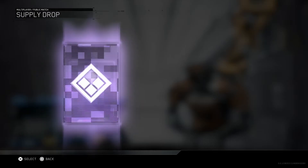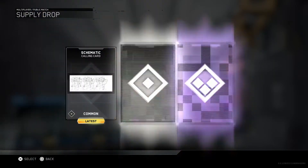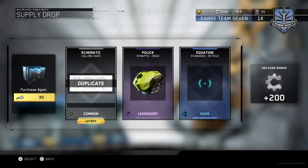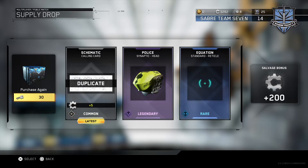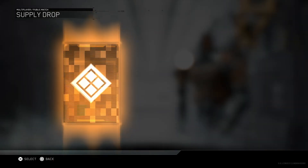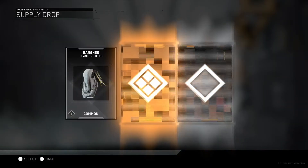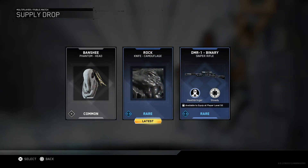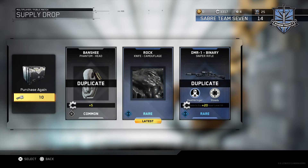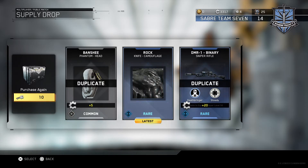We did not end it well — that was a very bad one to end on. That's not very good, but we got 3,000. Oh, we got 2,200 salvage bonus — thank you. Let's open up this common supply drop too. Common and rare — another knife camouflage, and then another DMR I already have. It's a duplicate — both of them are duplicates. That kind of sucks, but it's okay. I like the rock knife camouflage.